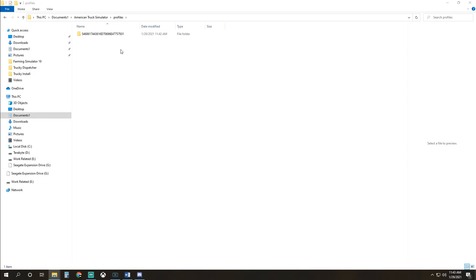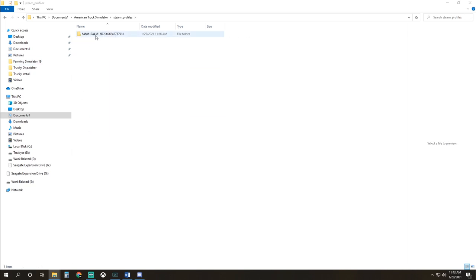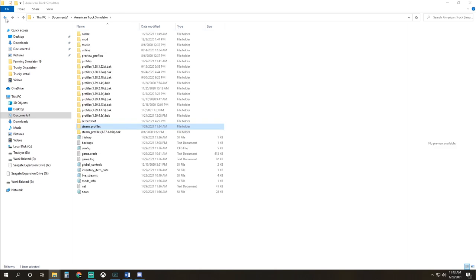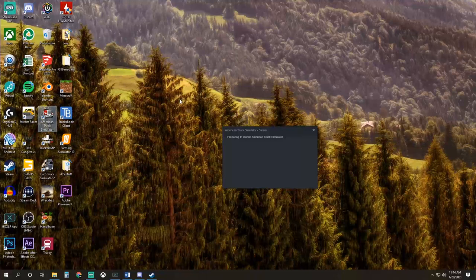Right-click this file and select Cut. Then navigate to your My Documents, American Truck Simulator, Profiles folder and paste it there. Now we need to import your game settings such as audio, key bindings, and shifter selection. Back up one, go down to Steam Profiles, open the large number, and copy all the files in there. Then go back to your American Truck Simulator Profiles folder, open your big number, and paste those copied files there. Without completing this step, all of your key bindings, audio settings, and shifter settings will be lost.